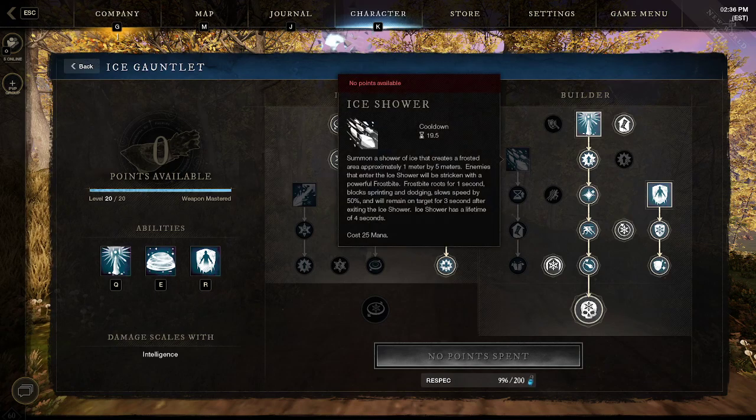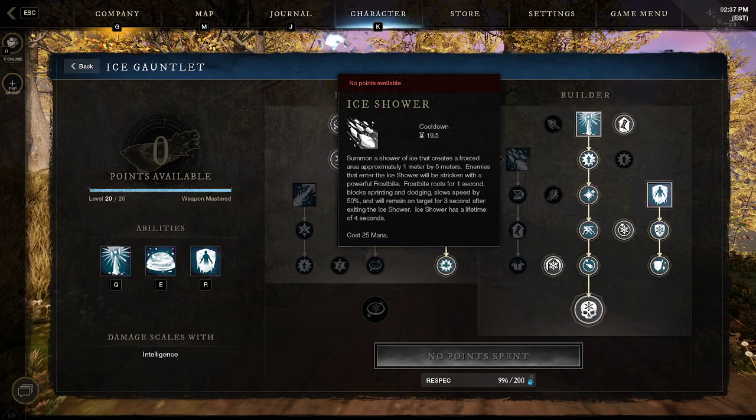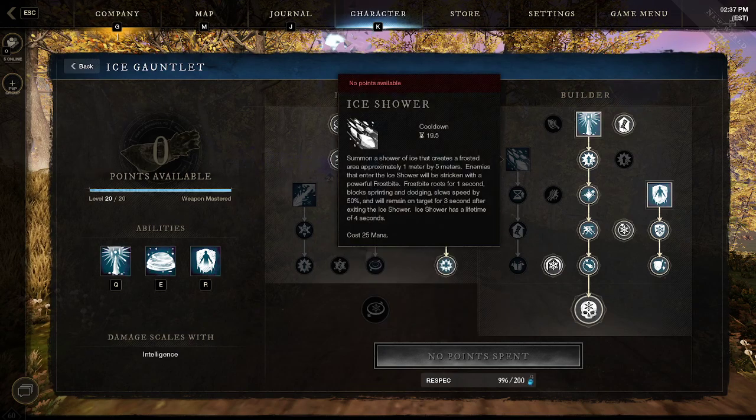The other ability in the right-side builder tree is Ice Shower, and it seems to have a lot of practical uses. It puts a small wall of ice in front of you. With some of the other talents, enemies passing through it get slowed and rooted for one second, it lasts longer, and it reduces the armor of enemies that pass through it. You also get movement speed from it.